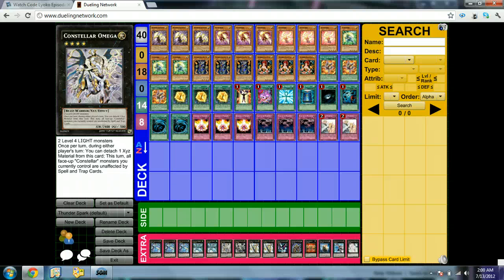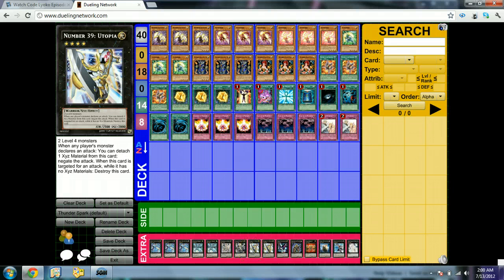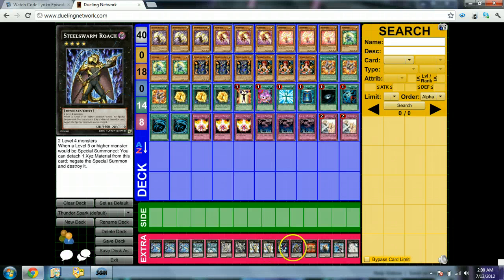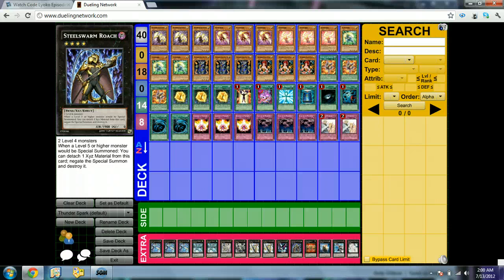Constellar Omega has 2,400 ATK, takes 2 Light monsters, and its effect is: during your opponent's turn, you detach a material to make all Constellars, including itself, unaffected by spells and traps. So it's basically a Lance built in, but without the -800 ATK. Very good card. 1 Utopia Ray and 2 Utopias, just because of the Lights — otherwise I wouldn't play 2 Utopia. 1 Photon Papilloperative — good card, obviously. Easy way around Spirit Reaper, 2,100 ATK, Light. SteelSwarm Roach is really good against Chaos Dragons.